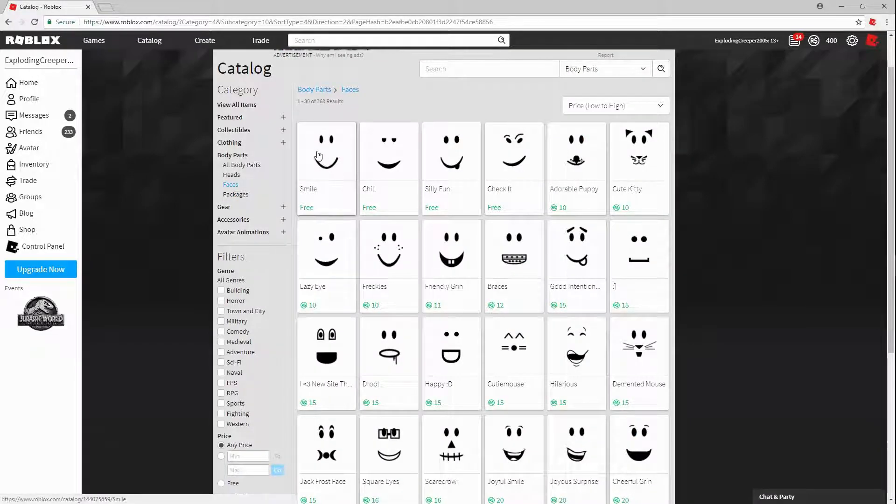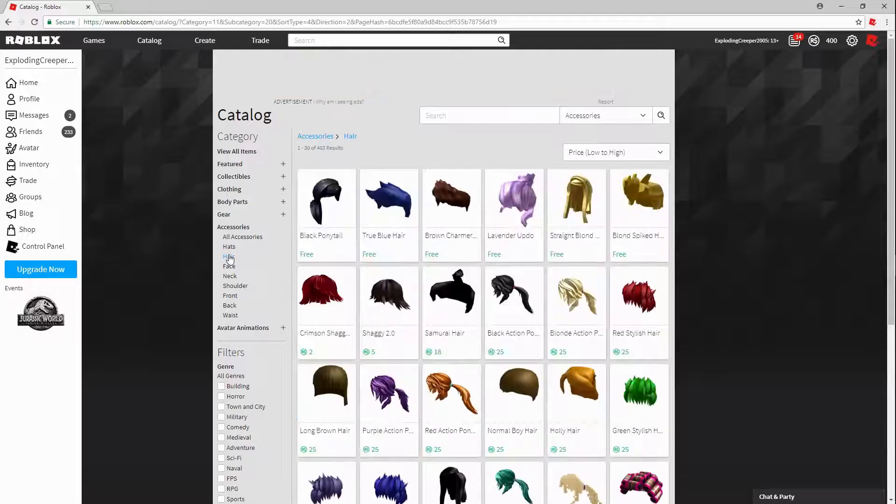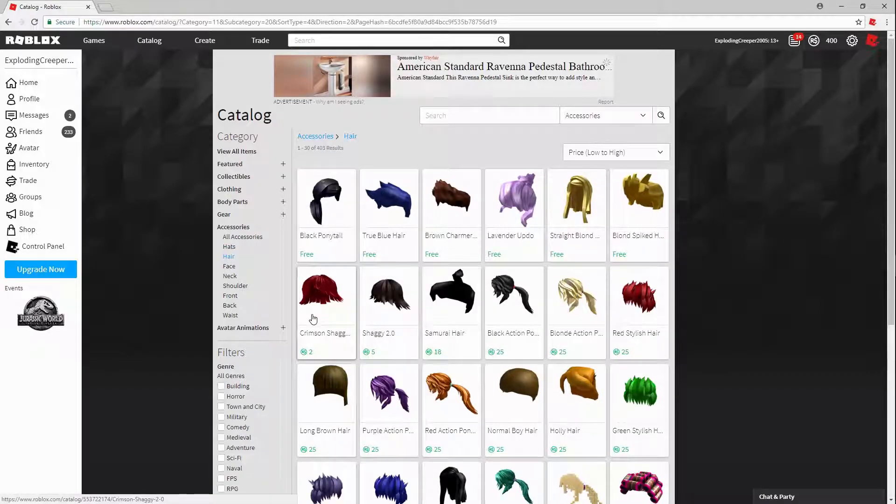For the face, I don't think you should stick with the default smile because that's what a lot of beginners use. You can if you want, but I would recommend either "Check It" or "Chill." I really like Check It — actually, I'm going to go with Chill.